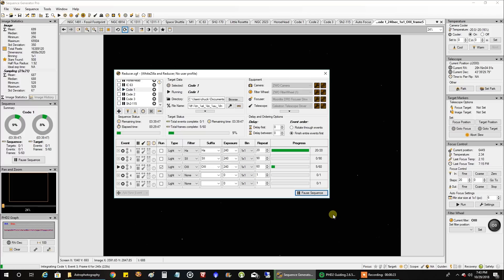For this object, I've actually already completed an HSS version — HA in red and sulfur in green and blue. It kind of looked pretty cool. I put it on Astrobin, but I didn't want to make the video until I had a full Hubble version of this object.